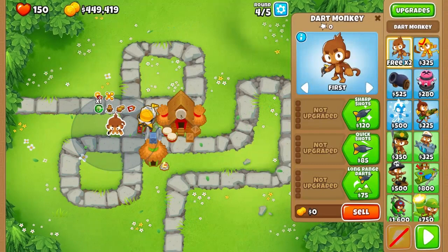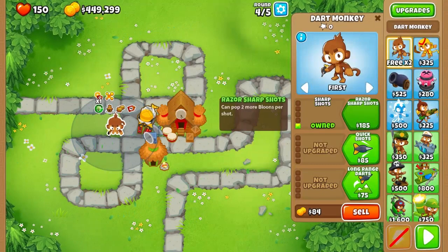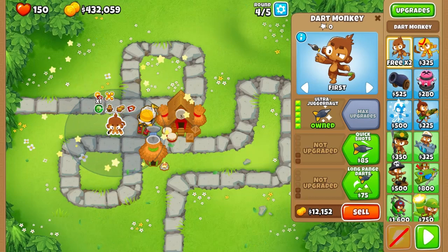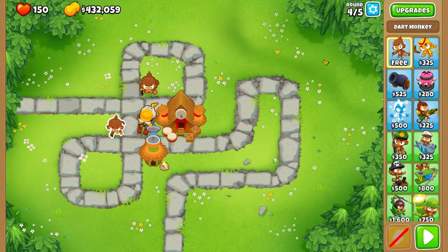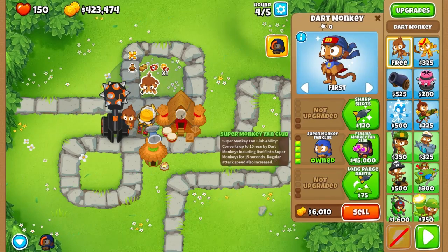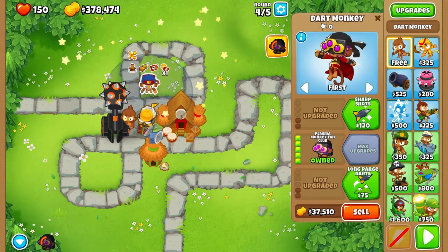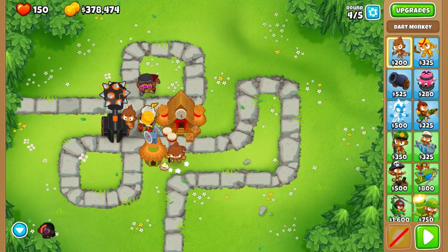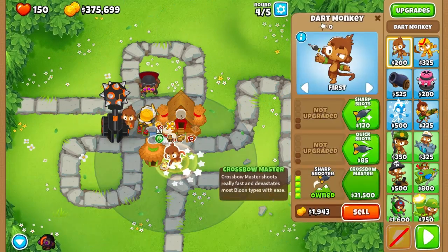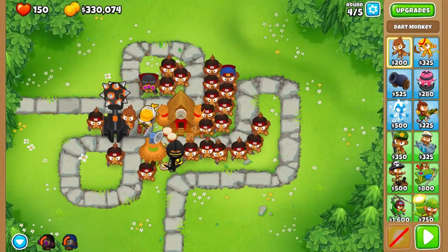On selling everything, I have made four hundred forty-nine thousand, four hundred and nineteen dollars. Now I'm going to start placing Dart Monkeys and upgrading them, getting those five-tier upgrades. I'm going to take the time to ask a question: have you unlocked the Monkeys of Paragon to see the score upgrade? I'll say nope. As you can see, I'm using 21 tier-4 Dart Monkeys.